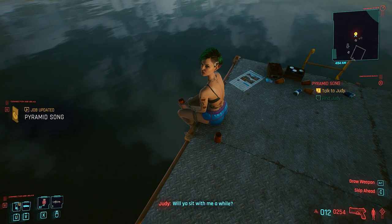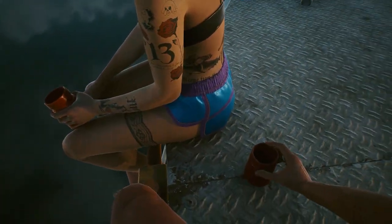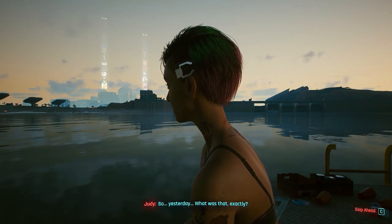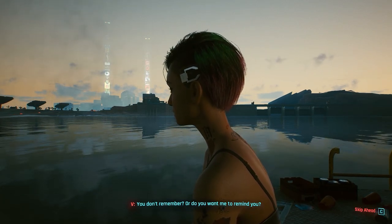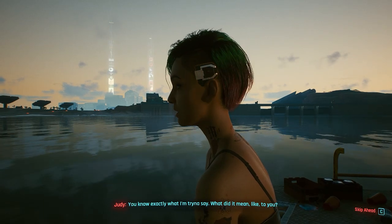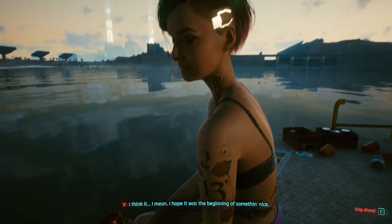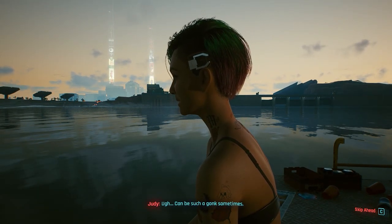After the cutscene, Judy says: 'Will you sit with me a while? Here's your coffee. Morning.' Then she asks: 'So, yesterday — what was that exactly?' V replies: 'You don't remember? Or do you want me to remind you?' Judy says: 'You know exactly what I'm trying to say. What did it mean to you?' V responds: 'I think it — I mean, I hope it was the beginning of something nice. Unless you see things differently.'